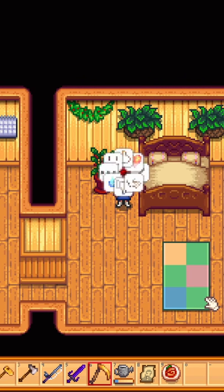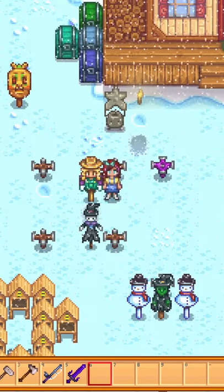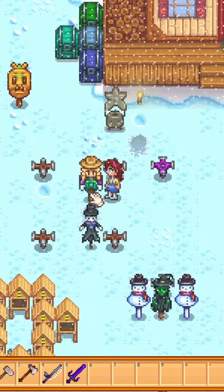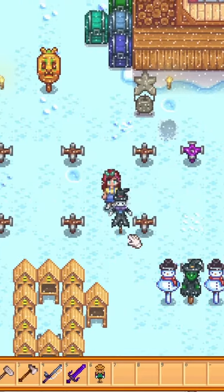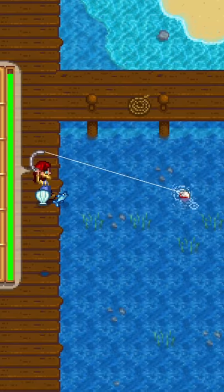You can press the wire on PC to bring up the emote menu. If you don't have a pickaxe on you, repeatedly clicking a scarecrow will pick it up. Bubbles in the water make fish bite 4 times faster.